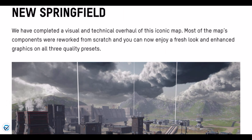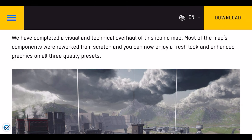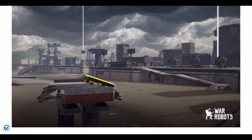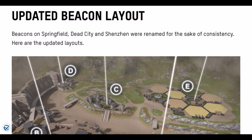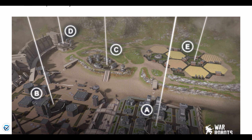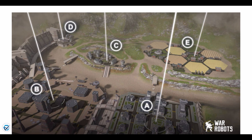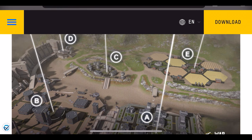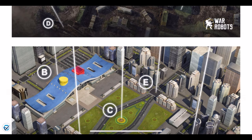We have a new remastered version of Springfield that looks absolutely amazing. There's also an updated beacon layout — the beacons on Springfield, Dead City, and Shenzhen were renamed for consistency. In most games, C is always the center beacon, but for whatever reason those maps had a different letter, which was really weird. Now A and D, or A and E, are going to be the home spawn beacons. There are nice overviews of all three of these maps.